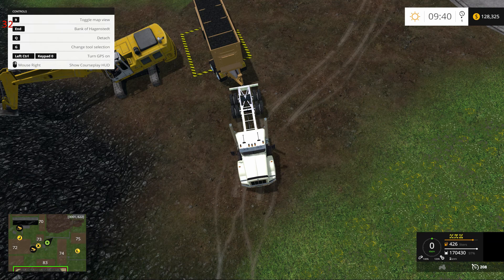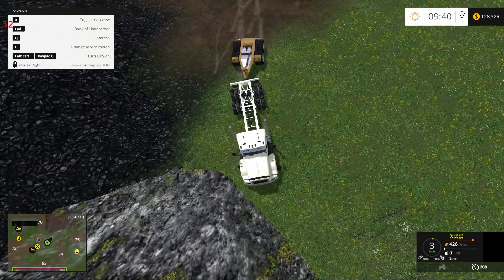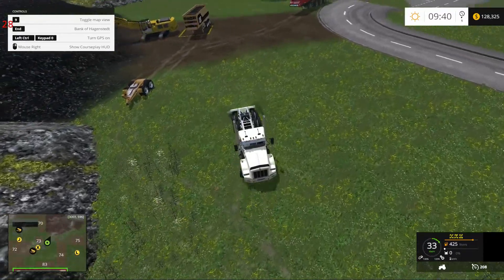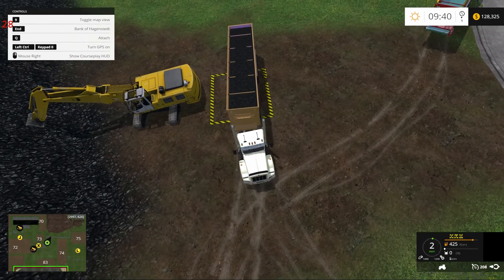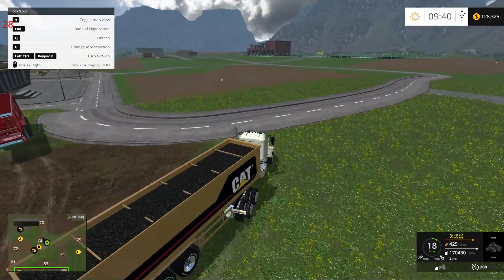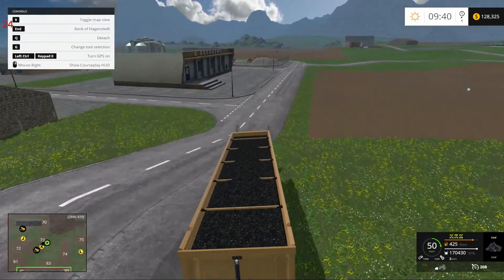Let's shift this down just a bit. Disconnect. Brilliant, I tell you. One full trailer of coal. How easy was that? Indeed.